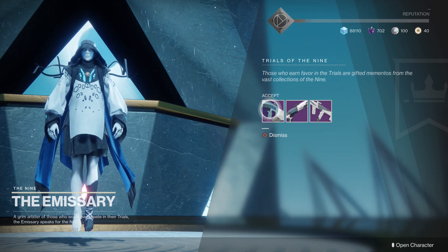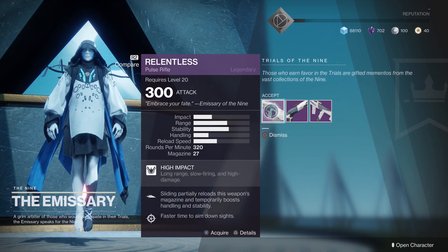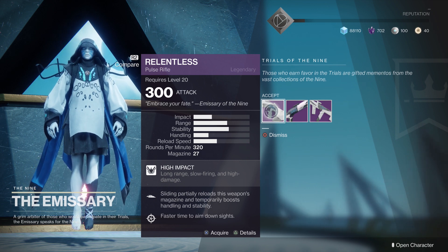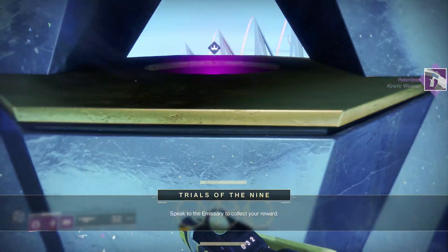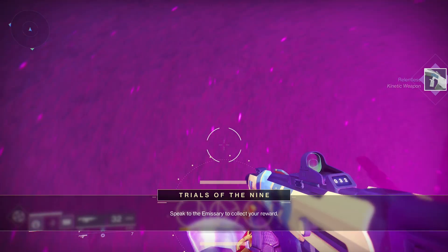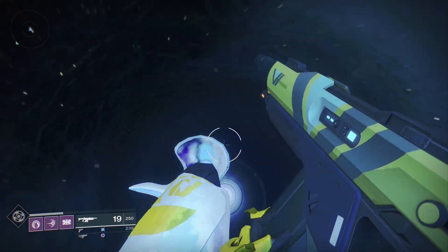The hand cannon we got is a duplicate, so it's whatever. Then we got a choice of the pulse rifle, the SMG, and the shotgun — I have all three of them, so I just picked up the pulse rifle for no specific reason. And yeah, that's basically a telltale sign that I did not get the hand cannon.